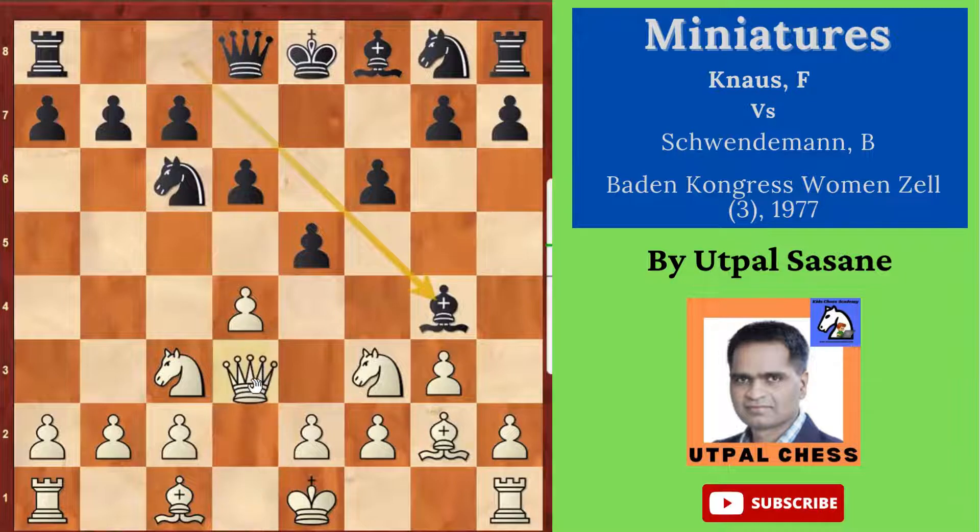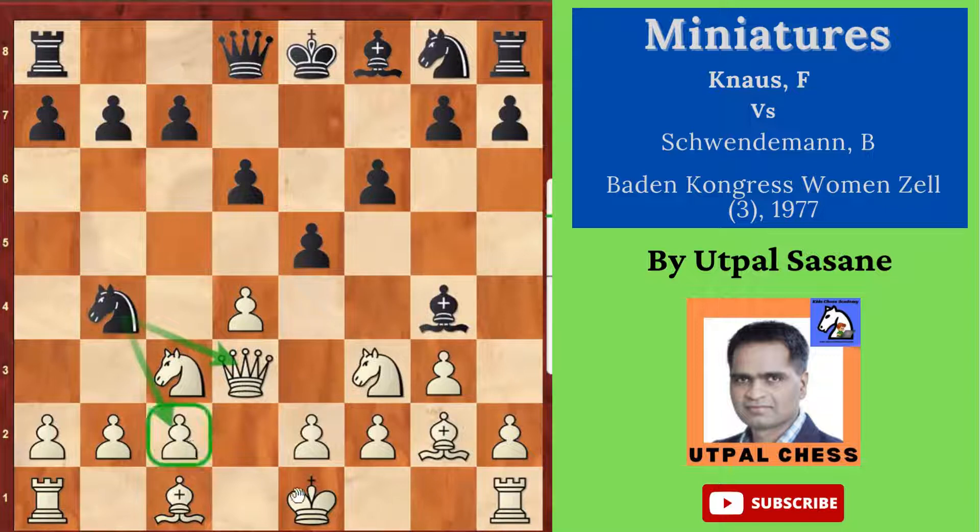Queen d3 — now is it a good idea to get the queen early in the center? The answer is no. You could have played d5 instead. Queen d7 was better here, but black played Knight b4, attacking the queen. The idea is simple: black wants to capture the queen, or if the queen moves, black would like to capture and give a fork — that's the plan.